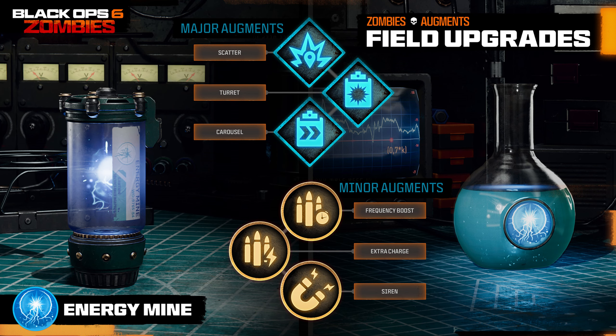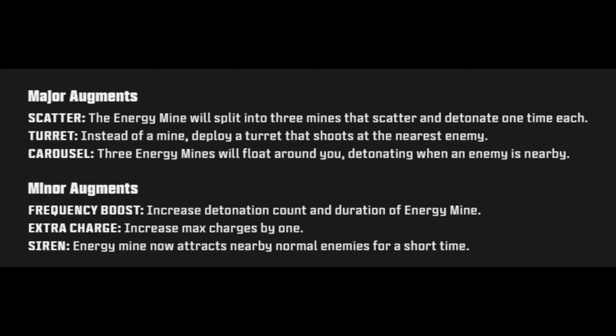Energy Mine is the last field upgrade, unlocked immediately — create a mine of pure energy that detonates three times, dealing lethal electric damage. Major augments: Scatter — the energy mine splits into three mines that scatter and detonate once each; Turret — instead of a mine, deploy a turret that shoots at the nearest enemy; and Carousel — three energy mines float around you, detonating when an enemy is nearby. Minor augments: Frequency Boost — increased detonation count and duration; Extra Charge — increase max charges by one; and Siren — energy mine now attracts nearby normal enemies for a short time.